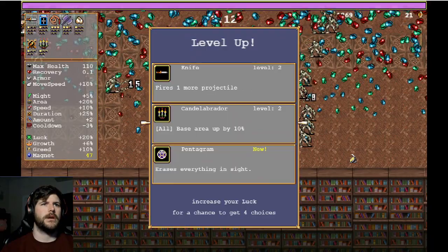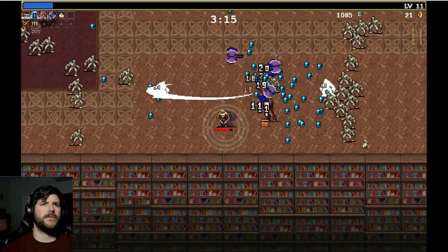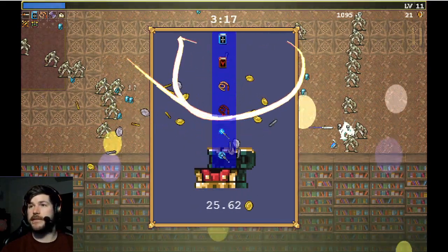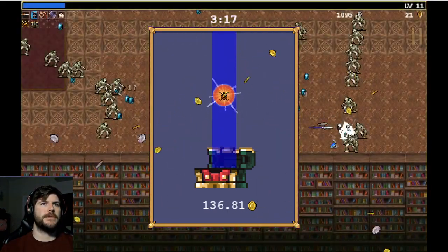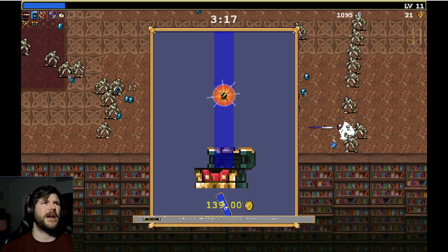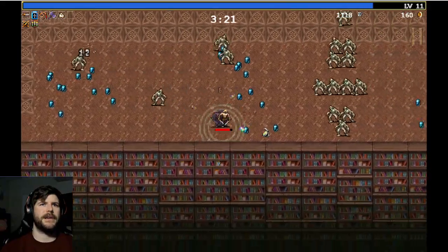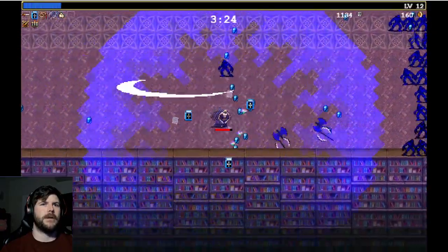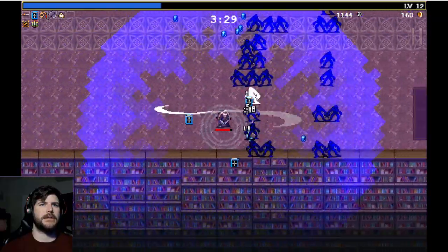We don't have Pentagram. We'll take Candelabrador — I kind of like how it works with Whip. There's no reason for holding off, so we'll take that. A little bit more Spellbinder helps with our King Bible. The other thing that works really well could be our Garlic because we're going to be running Garlic in this run, so getting any extra range on that Garlic is going to help us like crazy.